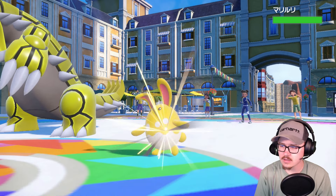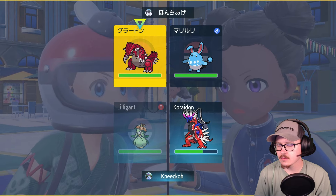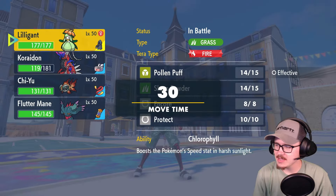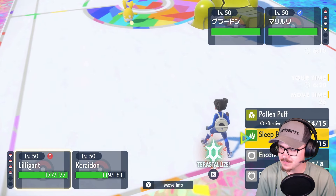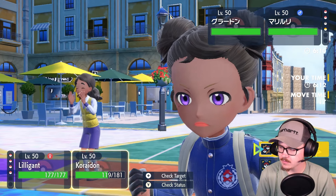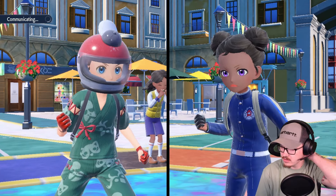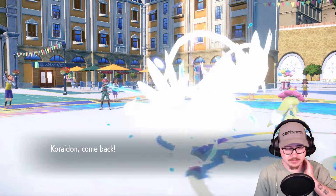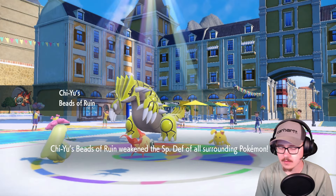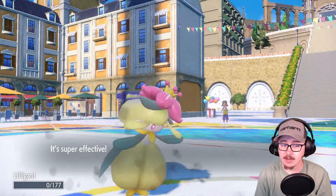What comes in? Azumarill. How many more turns of Trick Room are we up against — three? What do I do? Go for the Sleep Powder I suppose, and I can swap in Chi-Yu — that'll work. We'll go for the Sleep Powder and swap Chi-Yu. They actually went for Play Rough into Lilligant — they doubled my Lilligant.